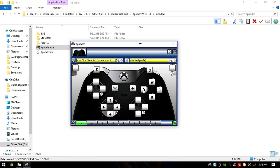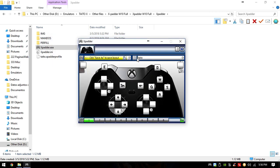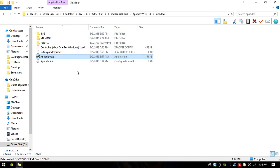Now assign the face buttons: Q, W, E, then A, S, D — that covers low punch, medium punch, high punch, low kick, medium kick, and high kick. You've got start, coins, and movement covered. If you want to use the thumbsticks you can assign them here too, but I personally prefer playing arcade games with the d-pad. Once done, click OK and save the profile — for my case I save it as 'taito'. Make sure to save because if you close without saving, it won't be configured next time.